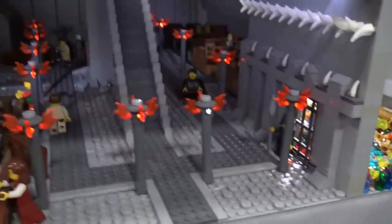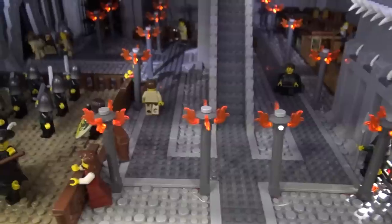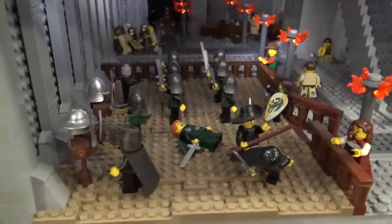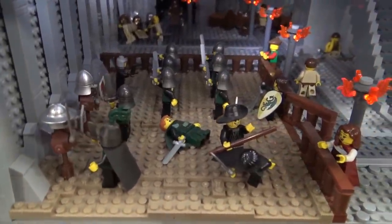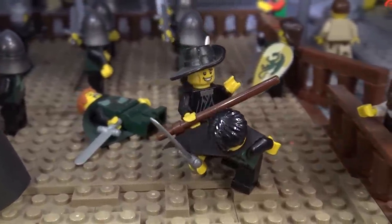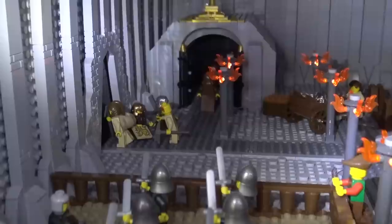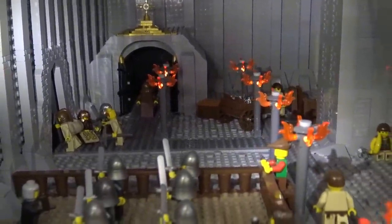The rest of the castle has a Mines of Moria-inspired underground city. There's a training area on the left with a reference to The Wheel of Time — a guy with a staff beating up some of the knights. In the background, we have the crypts, with a couple of monks carrying a coffin in to be stored there. On the left, there's a door to the rest of the underground, and some lost dwarves asking for directions.